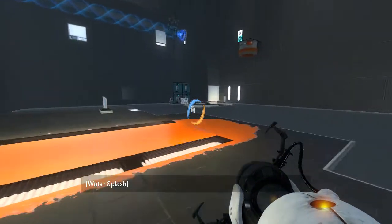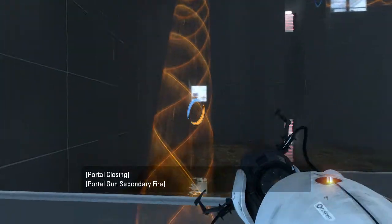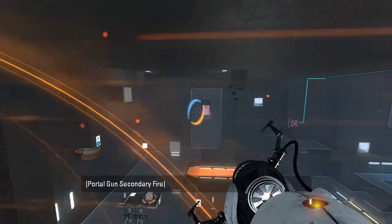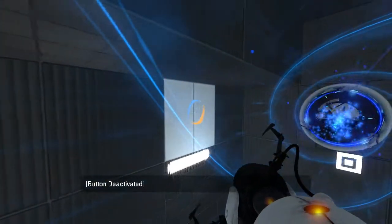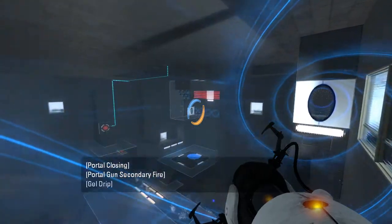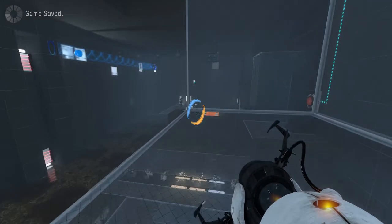Let's put the cube back on the button — cube on button. There we go. Up we go. And there we go, so there's that much taken care of. Now we need to do this and that. That should be sufficient, I believe. So then I need to head over here, and then I need to make sure to carefully loop the gel.